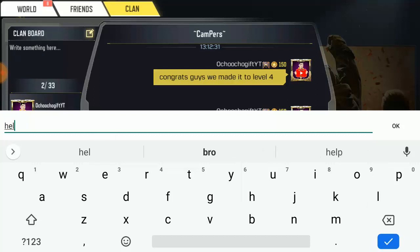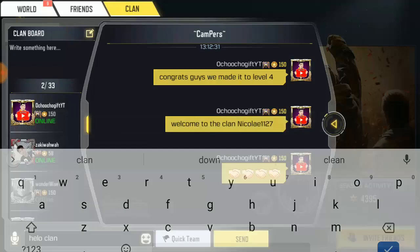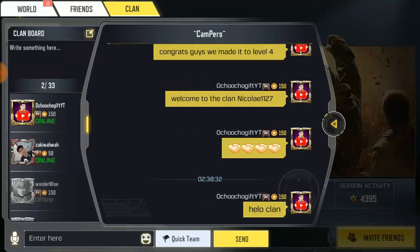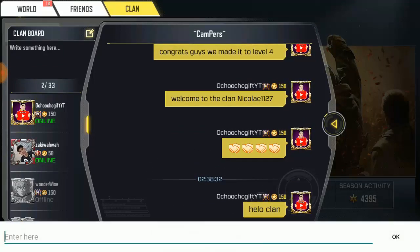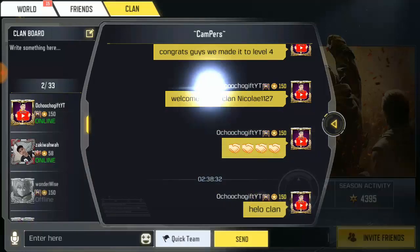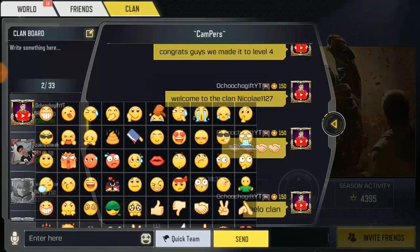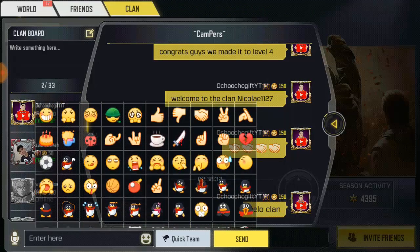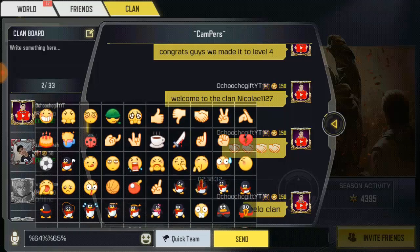You just go ahead and click and say whatever you wanna say to them. You can say 'Hello clan, hey!' — just like that, you type it and send. Any of your clan mates or clan members will see this. You can also send an emoji — just click on the emoji button and you can send any emoji you wanna send to them.